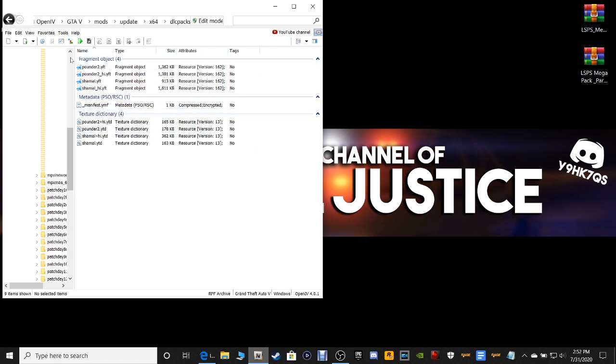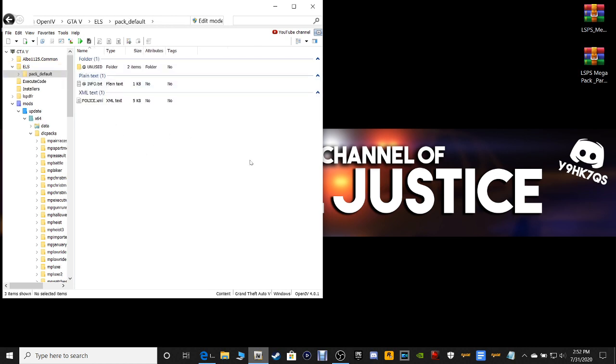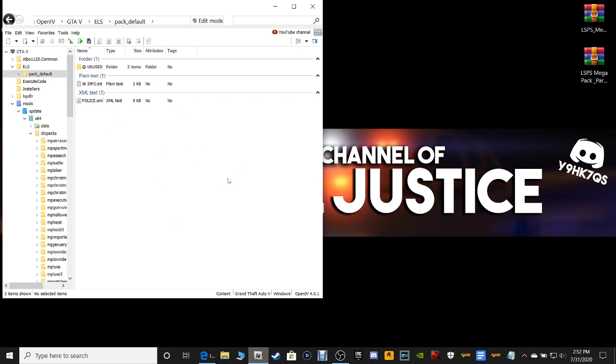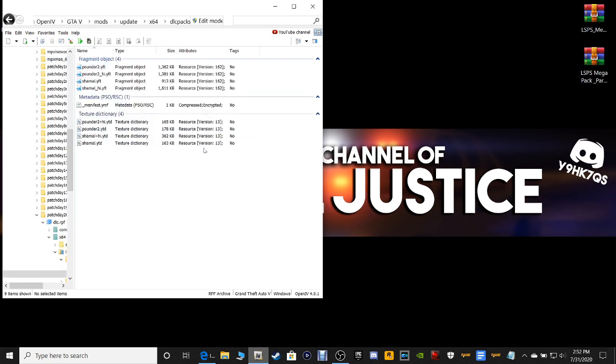The second pathway we're going to need is for ELS. Go up in the side column here, go to ELS, and Pack Default. Again, click your Favorites, Add to Favorites, and click Add. This is where your XML files go. Now, we're going to go back to Vehicles.RPF — click Favorites, click Vehicles.RPF, and it brings you right back here.